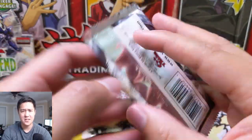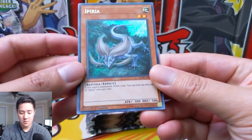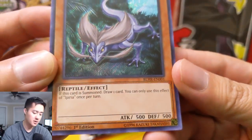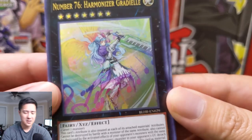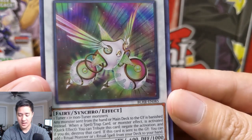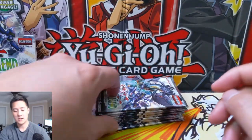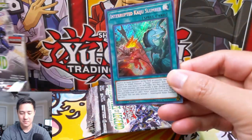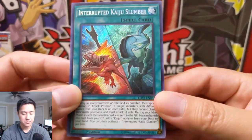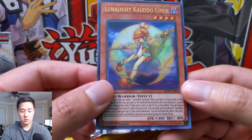The last set that was kind of like this — the Infinity Chasers — really left a bad taste in my mouth. The archetypes didn't interest me and on top of that we didn't get great pulls. Here we have Aether Pariah, some kind of reptile, Number 76 Harmonizer. The whole construction equipment archetype and trains weren't that exciting. But I do think this set has a lot more cards I find exciting — Interrupted Kaiju Slumber, Vision Hero Gravito, Apparition, Sonic Stun, and Lunalight Kaleido Chick.